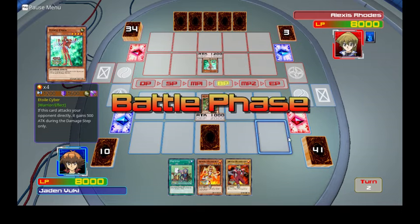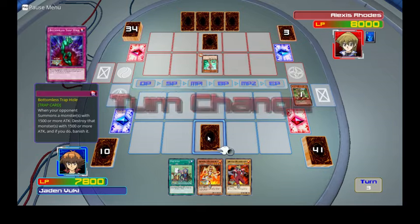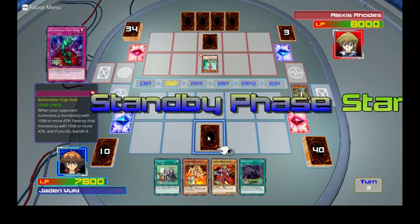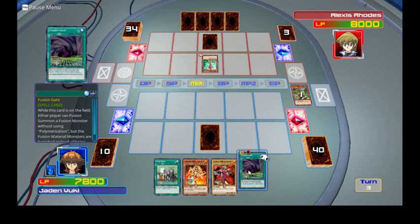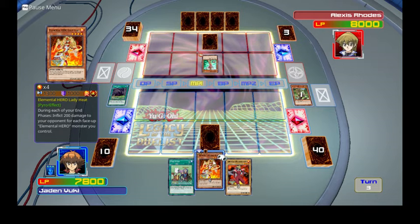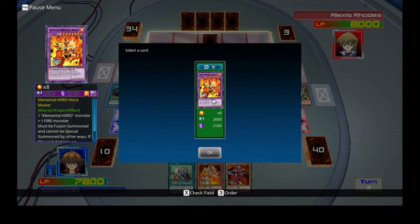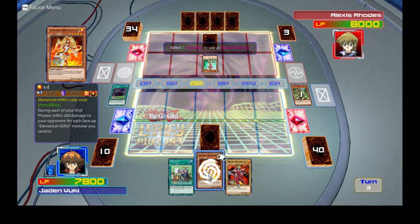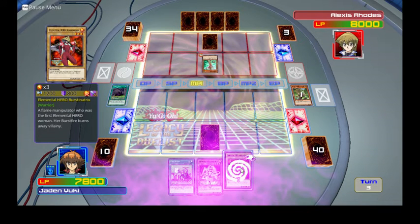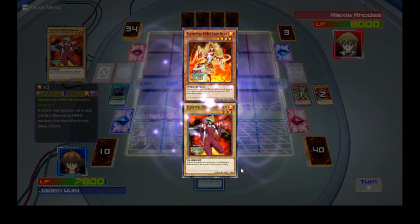She summons a monster. I can't activate — nevermind. Oof. I activate my field spell Fusion Gate, getting Nova Master. Shablan — come forth my monster. Merge into Nova Master.